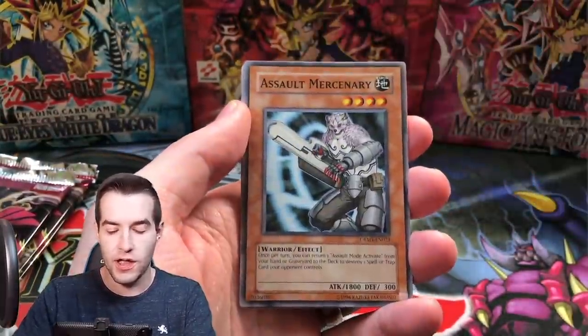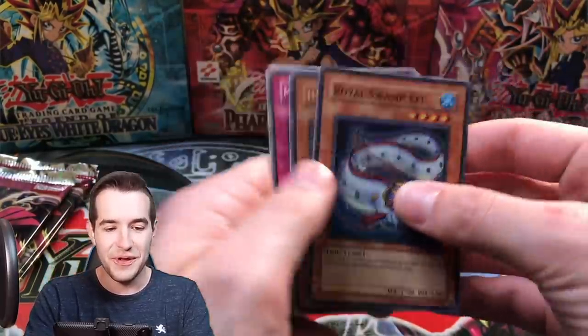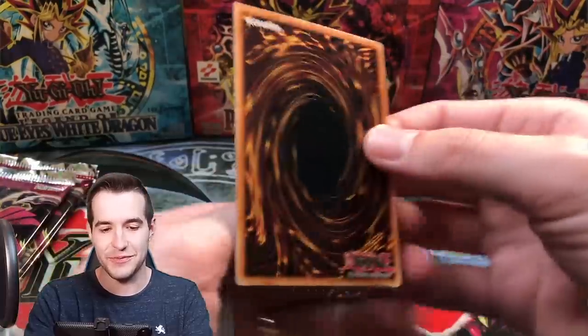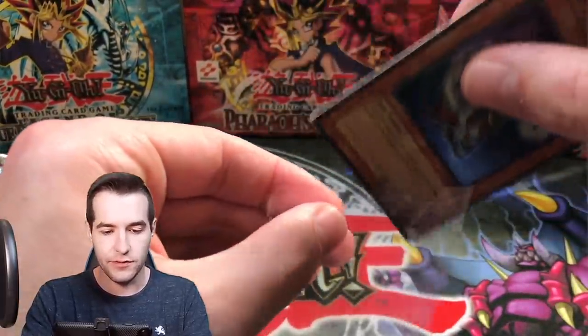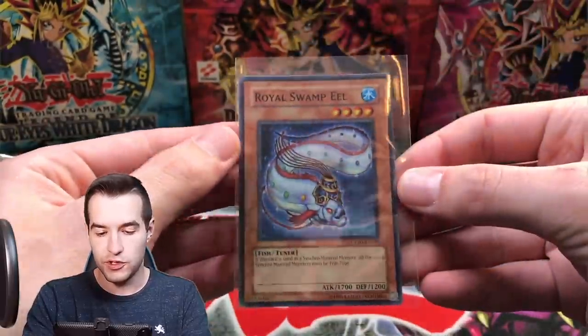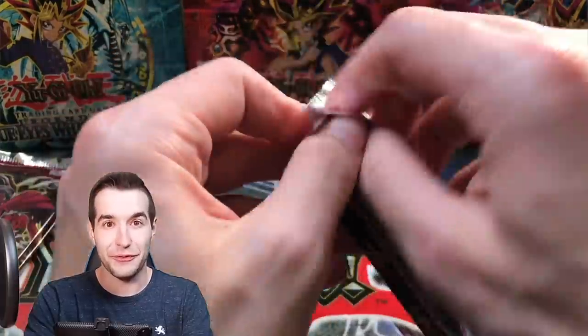Telekinetic Power Well, Descending Lost Star, Soul Mercenary, and Royal Swamp Eel. We are pulling a lot of similar foils — that is super weird, but good that they're in good shape. Super Rare Royal Swamp Eel. Three packs left.